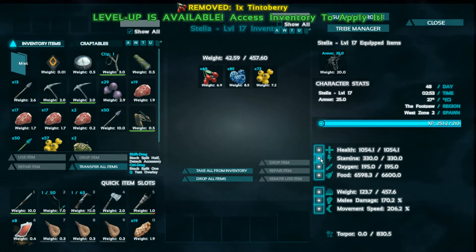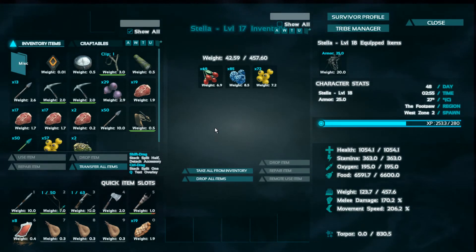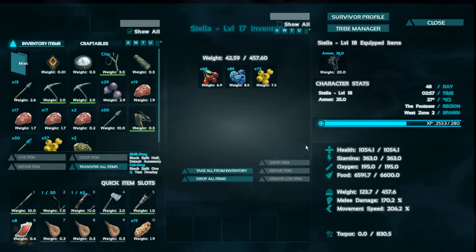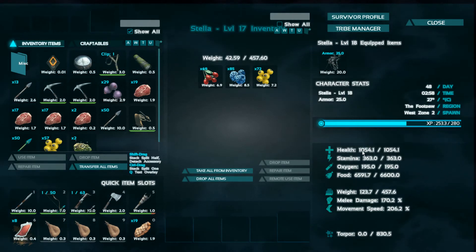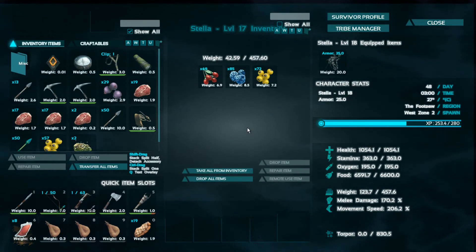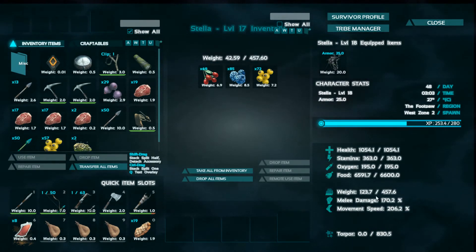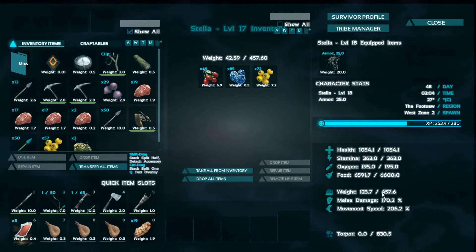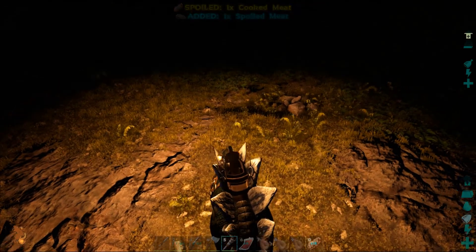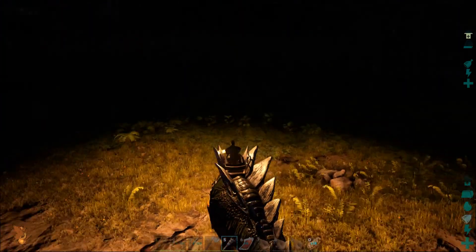How much Stamina will she get? Well, it went up about 33 points, that's not too bad. As I mentioned before, I'm not planning on using her for any kind of combat, so I'm not really too worried about her health. A thousand health is pretty good, so we'll probably keep it that way, at least for now. I'm probably just going to pump Stamina more than anything. Maybe later on, also pump some weight on her too. Let's take this girl out into the bushes here and see what she can do.